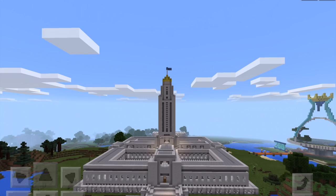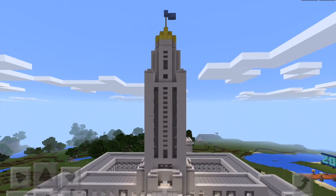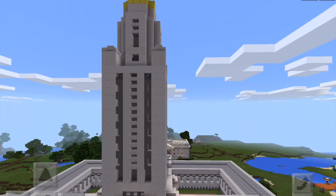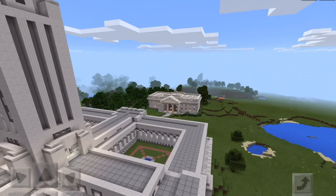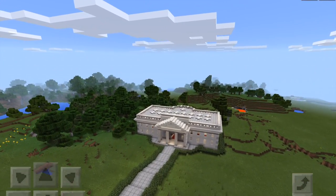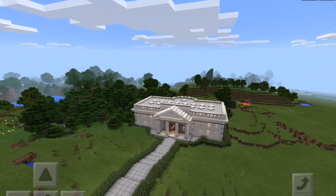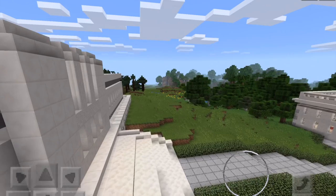What does every City Hall have? Well, it has a Mayor. And what does a Mayor need? They need a place to live! So here, nestled behind the magnificent City Hall, we have a smallish replica of the White House, the place where the American President lives.